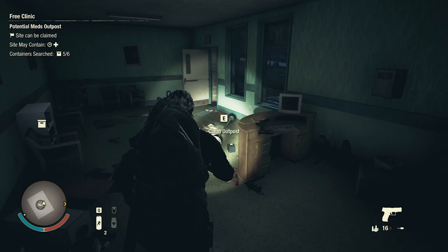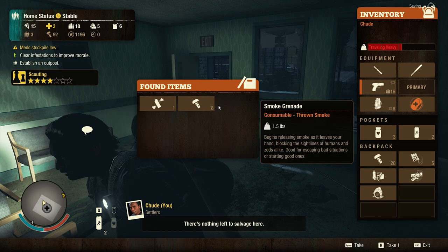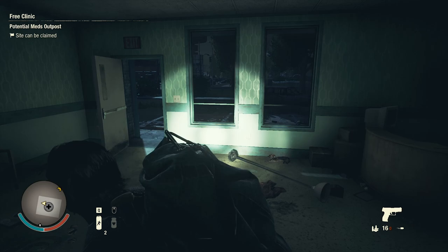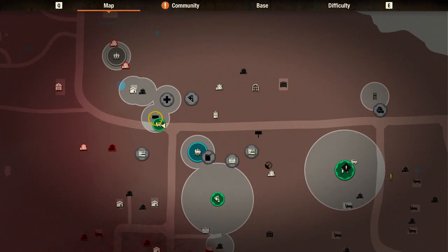This outpost we could take, I guess, for a bonus in medicine. Oh what is that — consumables? Oh, a smoke grenade! That is gonna be so handy, especially when we get caught in a horde or something until we have molotovs. Smoke grenade would be great. We're still very close to the other enclave here, so I think I might just jog over there — I'm not gonna take the car, it's too loud and it's only a short distance.